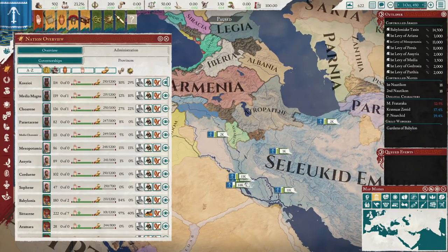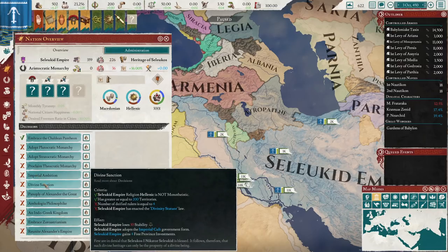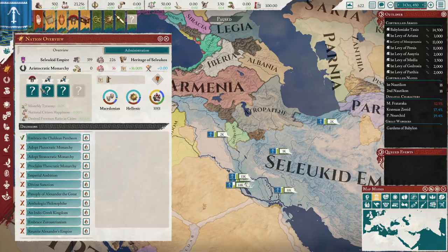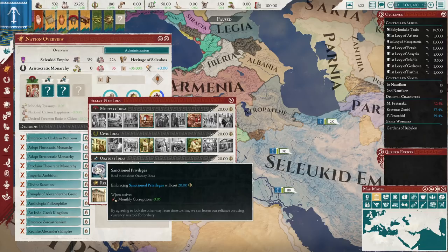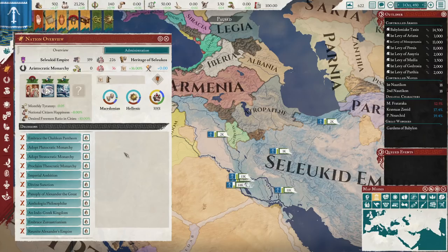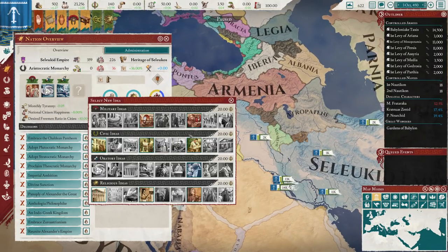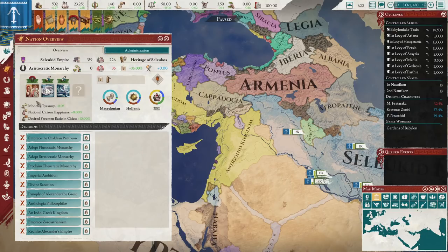You can also enact Imperial Ambition, which is worth doing when you can get it — it gets you four slots and four provincial investments. To start out, you're going to want to probably do Morale of Armies, probably Monthly Corruption, and then almost definitely Loyalty of Generals and Admirals. The other one you could go for in Military would be Reinforcement Morale Recovery, but I find just the five Morale of Armies to be better right now.